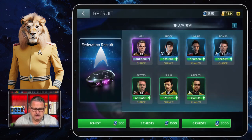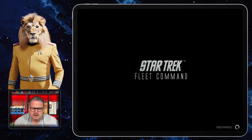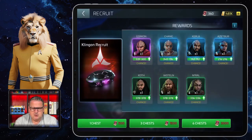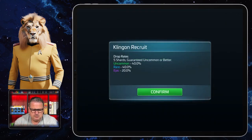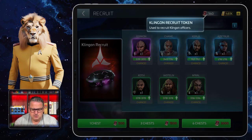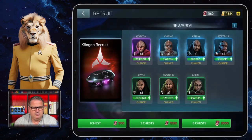But it's only these officers. For the Klingon section we have Gorkon, Chang, Kerla, Azedboer, Koth, Voteln, and Miral. The drop rates are the same. For those you need Klingon Recruit tokens, and you can see that I have too few at the moment.